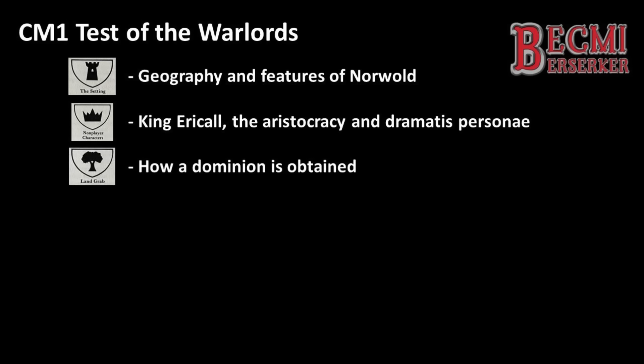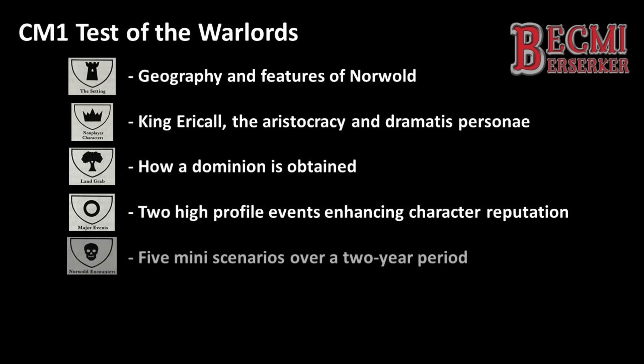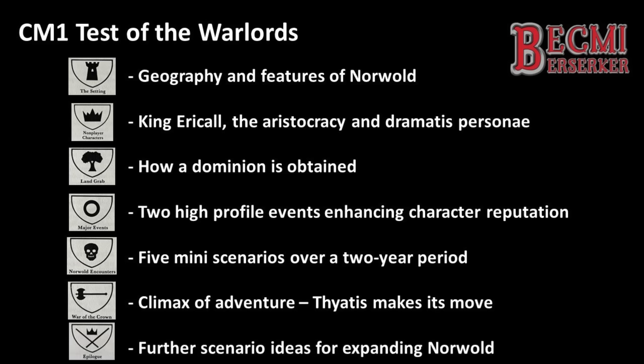The adventure proper kicks off with the land grab section, which sets out the requirements for claiming and being offered a dominion. Then there's major events, consisting of two high-profile events that offer players the opportunity to enhance their characters' reputation. Norwald Encounters consists of five mini-scenarios that take place over the two years, each being season-specific and each relating to the conflict between Alphacia and Thyatis in some way. Then there is the War of the Crown, the main climax of the adventure, building on previous events, the alliances made or not, and the use of the war machine system from the companion rules, as Thyatis moves against Alphacia in an attempt to steal Norwald away. The seventh and final part is called Continuing the Campaign, offering five more scenario ideas for when the War of the Crown is over.